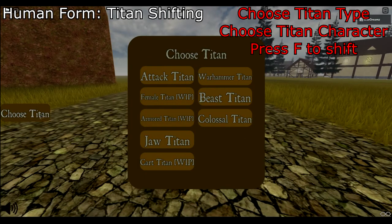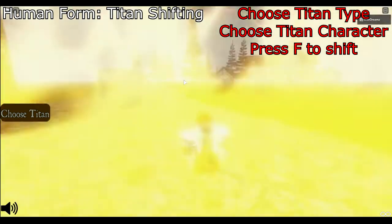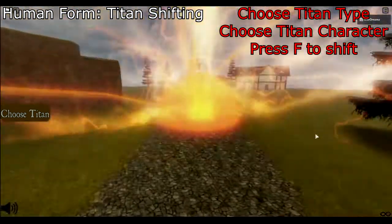In order to shift into a titan, choose the type of titan you want to become on the left-hand side. Next you want to choose which of the characters you want to use based on the type that you have chosen. In order to shift, press F.